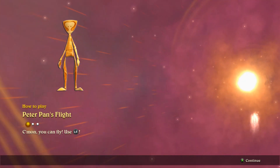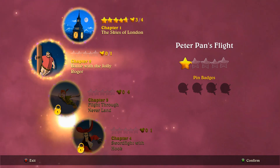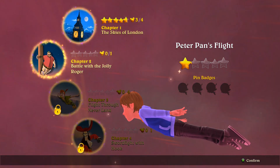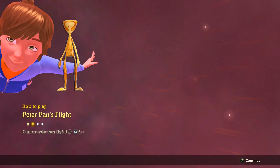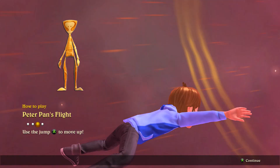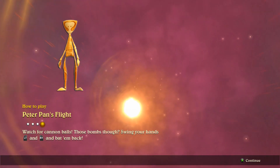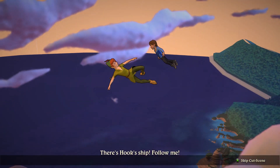I think I just pressed the first one again — hold on. Okay, right, chapter two, let's try this again. So Peter Pan's Flight — we know how to fly, we've done that. Use the jump, bat cannonballs, swing your hands, left trigger and right trigger to bat back and forth. There's Hook's ship — follow me.